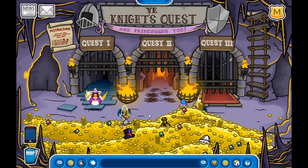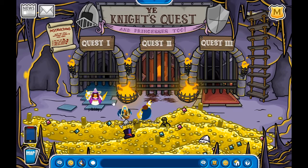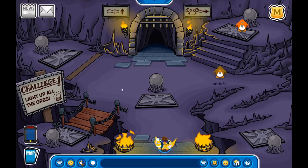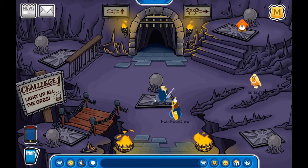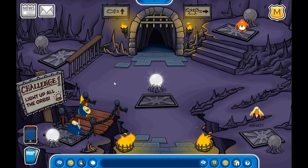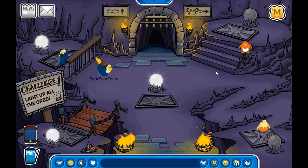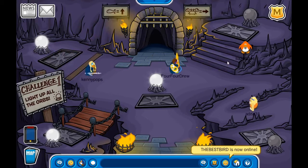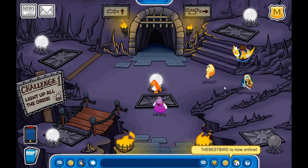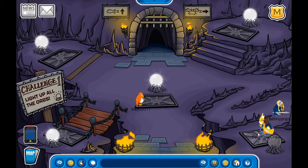For quest one, you just have to step on the lights — it's very simple, extremely simple, unbelievably simple. I just walked through the invisible barrier that's supposed to block you off, but I guess not. Magic!